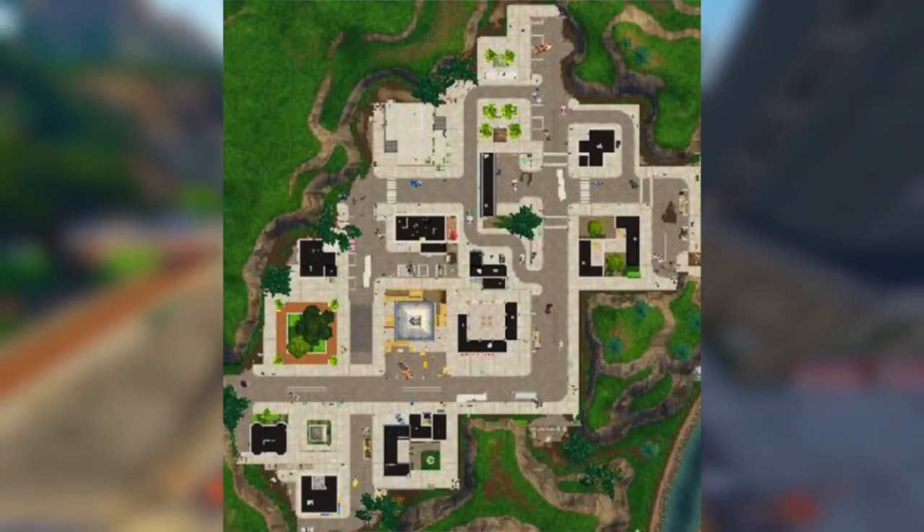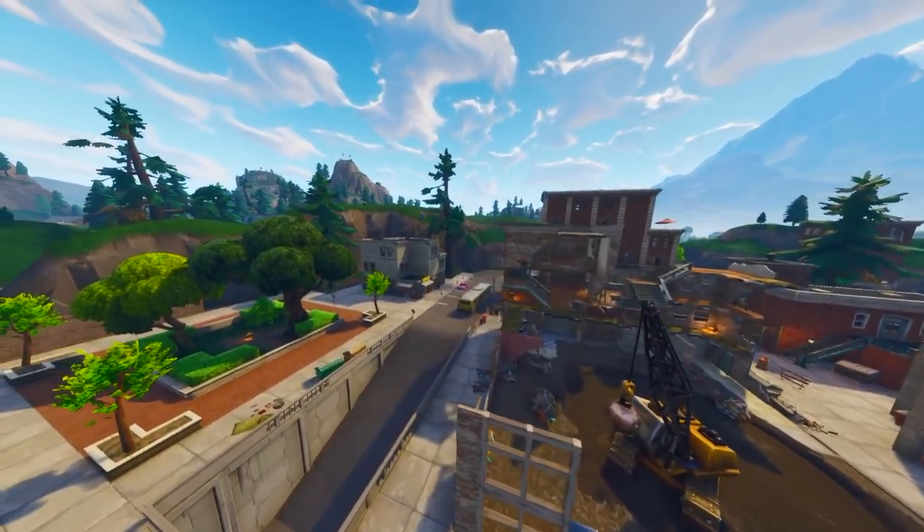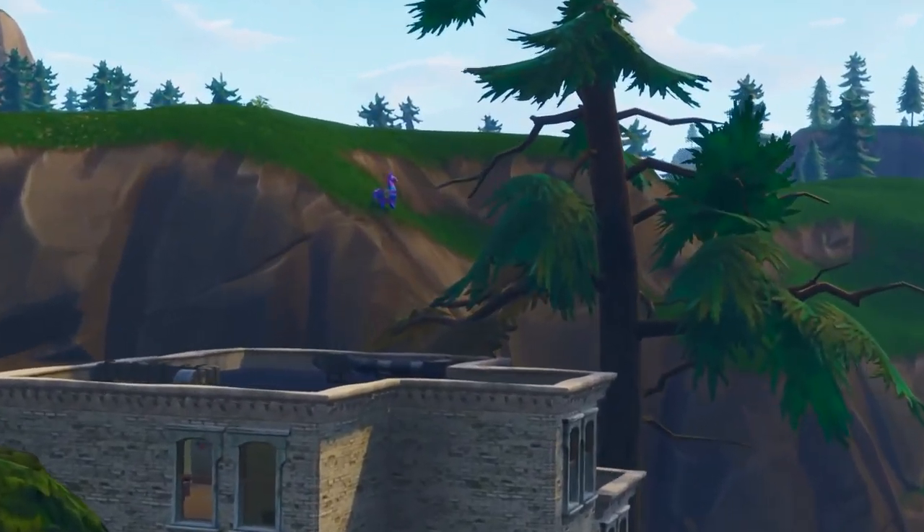The next time you see a map update, just know — don't land at Tilted Towers unless you want to get destroyed, because everyone's going to be landing there again. Whenever there's a map update or something happens, a lot of people want to check it out the first day. And holy crap, there's a llama over there — I never even noticed that when I was playing the game.